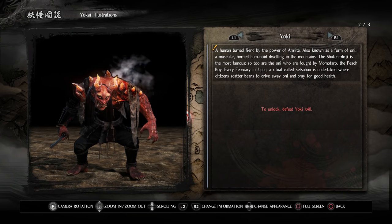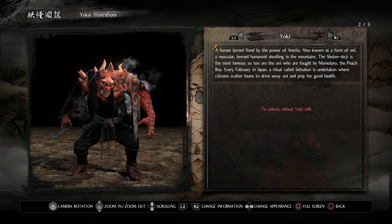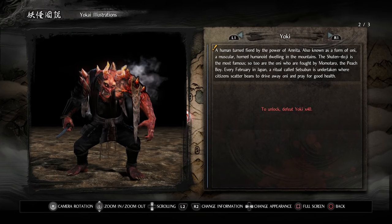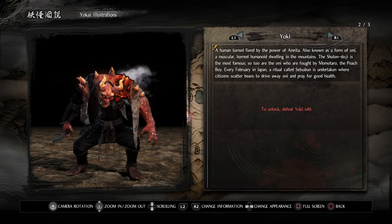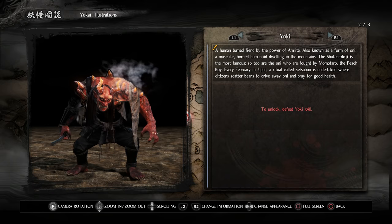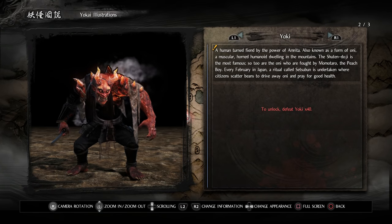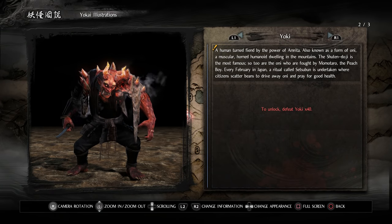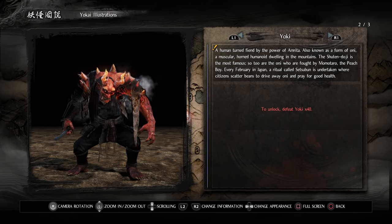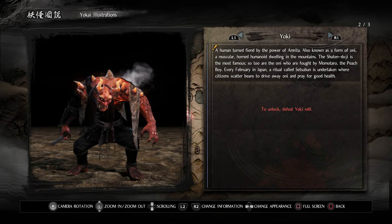Next up we've got the Yoki: a human turned fiend by the power of Amrita, also known as a form of Oni — a muscular horned humanoid dwelling in the mountains. The Shuten Doji is the most famous, as are the Oni fought by Momotaru the Peach Boy. Every February in Japan, a ritual called Setsubun is undertaken where citizens scatter beans to drive away Oni and pray for good health.